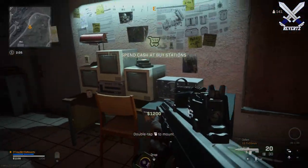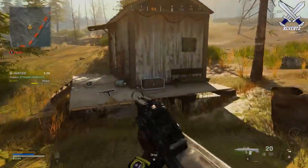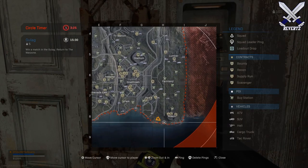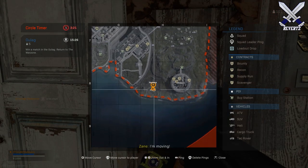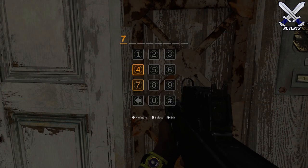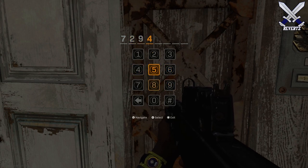For the third location, we're going to another little hut just outside of the prison in the H8 region. Fun fact: this hut actually contains a prototype RCXD inside, which I covered a few months ago. I was actually the first YouTuber to showcase the interior of this hut, because it was released before the Pawn Takes Pawn Easter Egg started. The code to get inside is 72948531.